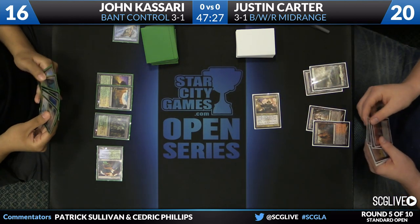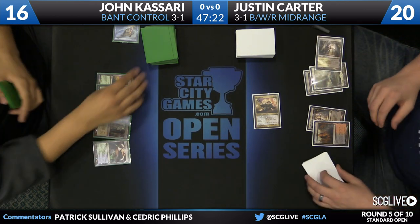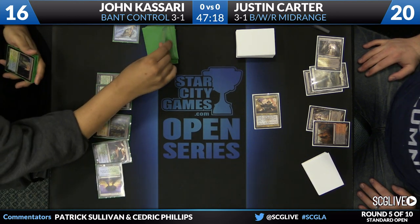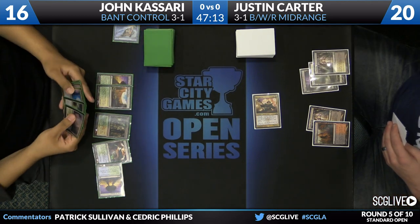This is something that's going to happen a lot in these Revelation-type matchups — he just doesn't have much. He has a lot of removal: a boatload, Mortars, Dreadbore, Hero's Downfall, Devour Flesh. Just a ton of cards that don't have a lot of text in this matchup.